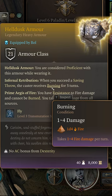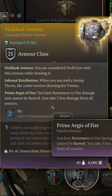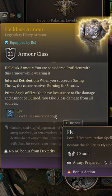The armor also grants resistance to fire damage, you cannot be burned, and you take three less damage from all sources. It also gives you the ability to fly, so that's pretty cool. It's an incredible armor and can be looted from Raphael in the House of Hope.